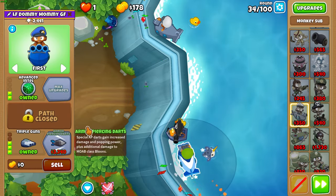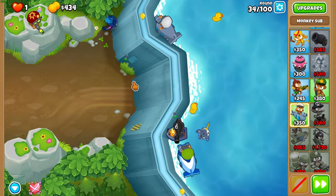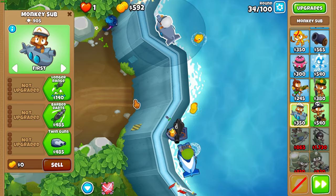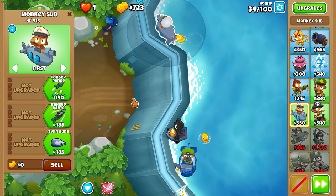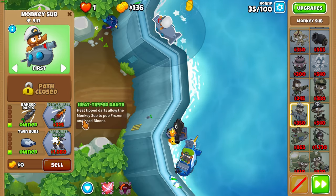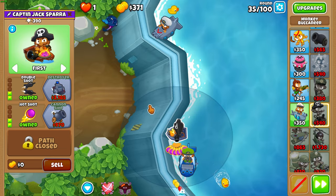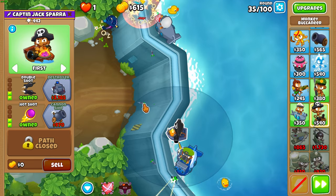Upgrade that bottom sub to triple guns after 33. Then start upgrading your top sub to a 0-1-1 — get twin guns first, then get barbed darts second. Make sure you do this before 36 or you lose.